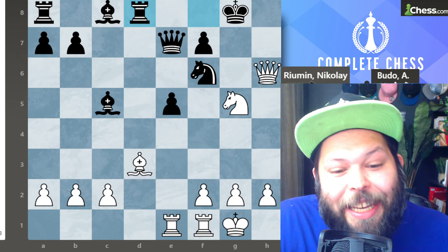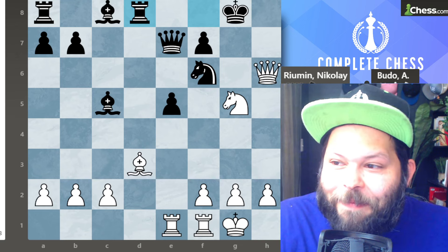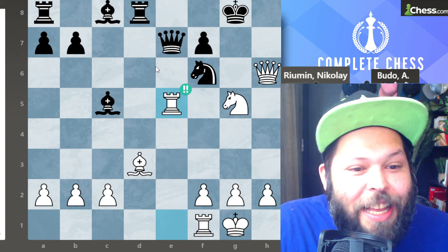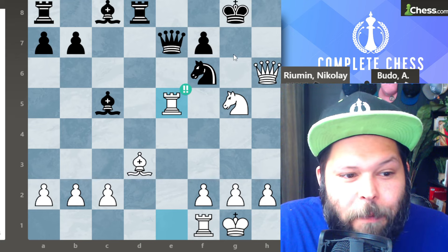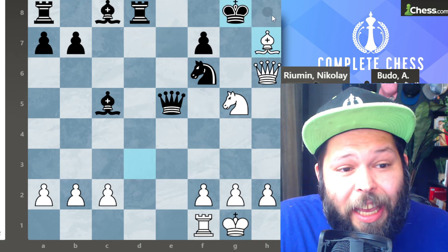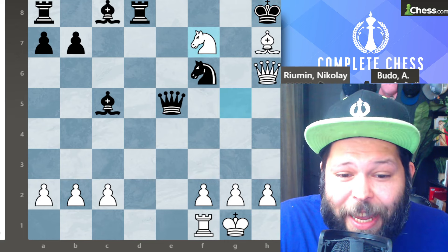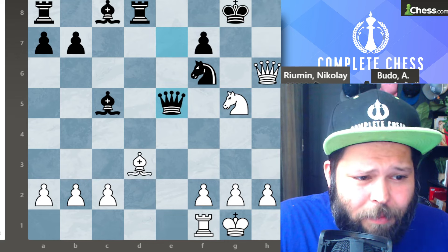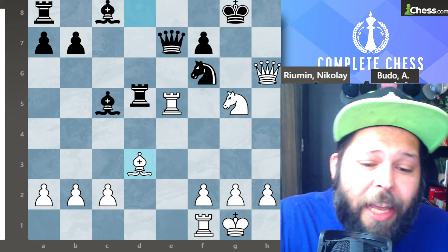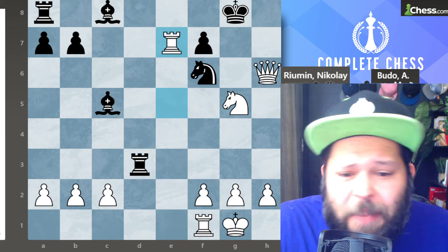Now it is actually a forced checkmate for white. Here is our second double exclaim of the game: rook takes on e5!! This is such a beautiful idea. This queen is defending a critical square — the f7 square. If they take, they just get checkmated in three: bishop h7 check, the king is forced to h8 (if the knight takes, it's checkmate in one), and then knight takes on f7 for checkmate. So of course black did not take back. Black played the best defense with rook takes on d3, but now we just have a very easy win for material — rook takes on e7, taking the queen, and the game finishes pretty fast.